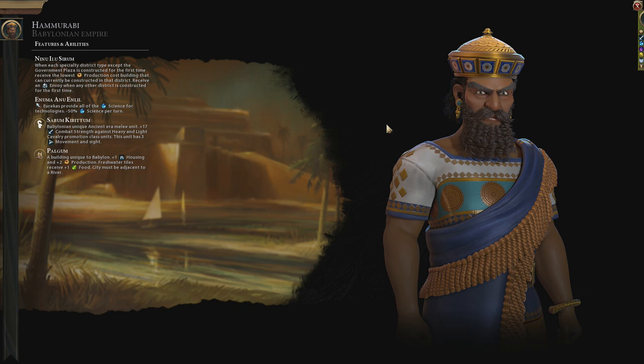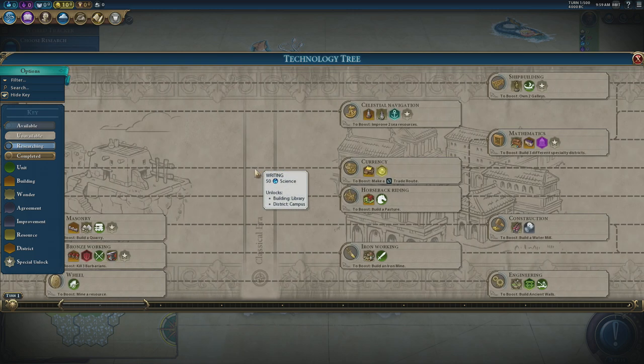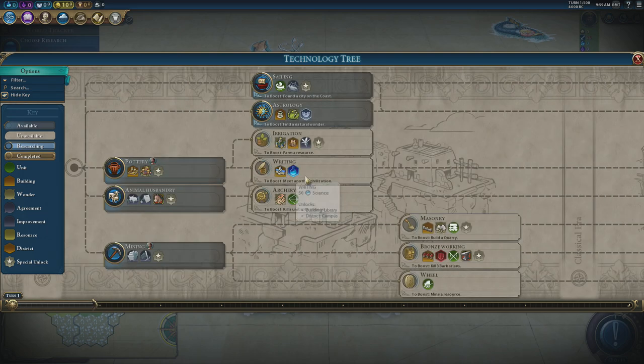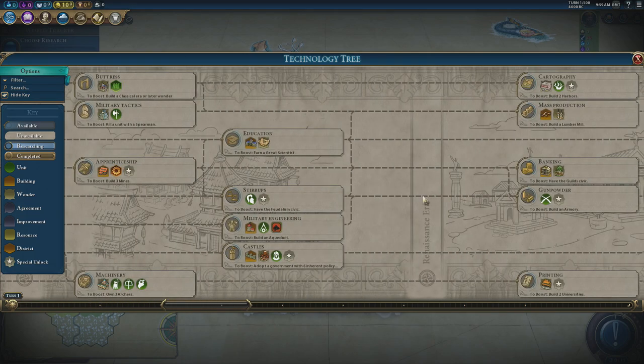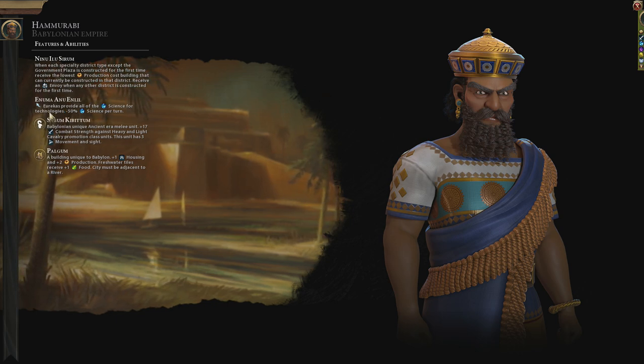This guide is specific to Babylon, who were brought in with the Frontier Pass and have turned the game on its head. Their main ability is that eurekas provide all the science for technologies, but with minus 50 science per turn. Eurekas are really important — the difference between a good player and a fantastic player is someone who can manage all these boosts and effectively give themselves 60% of the task on every tech.